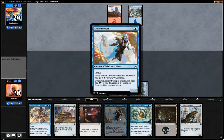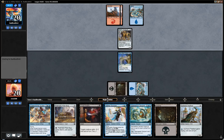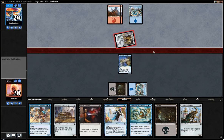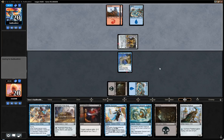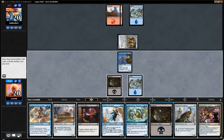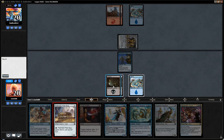I feel like I will be able to get my artifact at some point. It's not like other creatures where you wanna attack as soon as possible. So I think I'd rather just play a blocker and take less damage. I think we just drop the bug and pass the turn here.